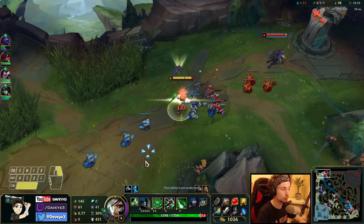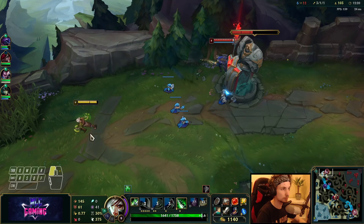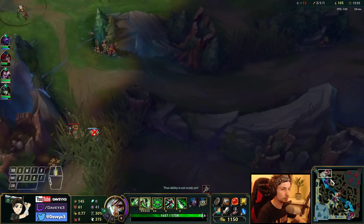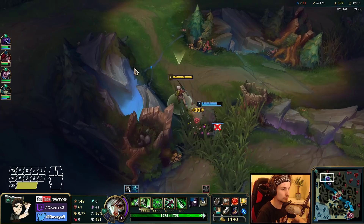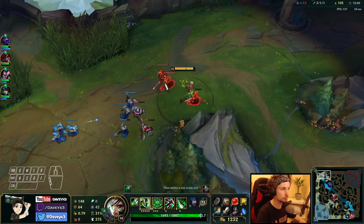I think if we kill Quinn once we could get the tower, but that's it — she's not worth that much right now. I want to get the plating and a control ward down at least. I should have destroyed it sooner so my Janna could actually come here. If my Janna comes in right now, we could dive Quinn on our tower.